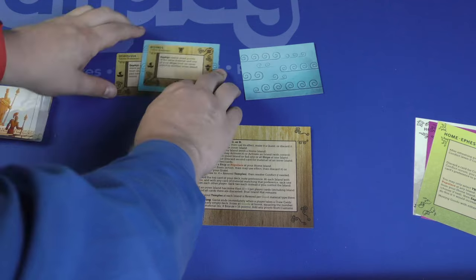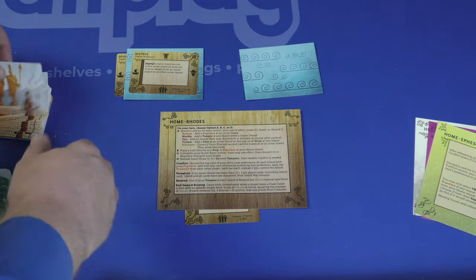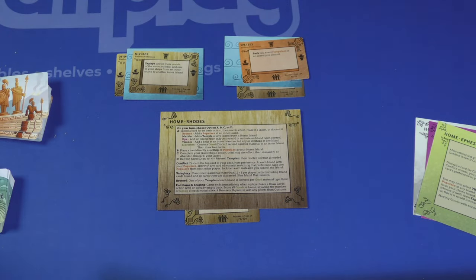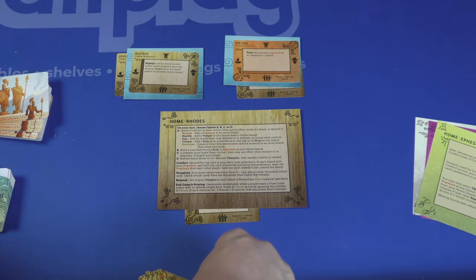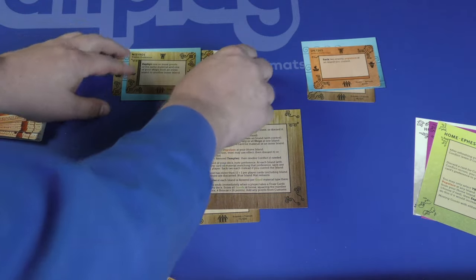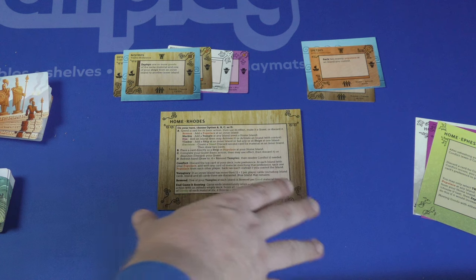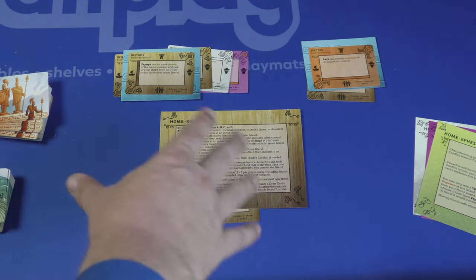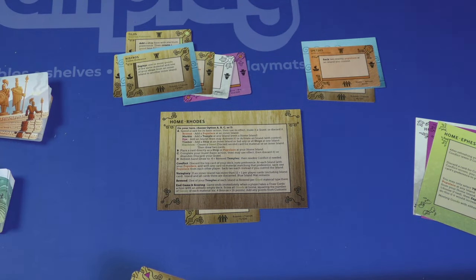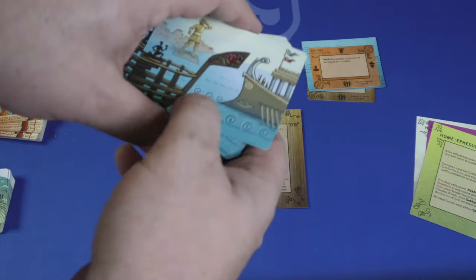If it's tucked under the side, it's a ship. Ships have the ability to move from island to island. You also have population, which you can add. Whoever has the most population on an island controls it. If there's ever a tie for population, whoever owns the island controls it. There are also goods — this is a wood good, this is a marble good — and you'll have different goods on islands. All decks are in the game even in a two-player game, because you'll need those goods. Finally, temples — you build a temple at the top, and there can be temples on islands. When the deck runs out and players need to do a draw action, that triggers the end of the game.